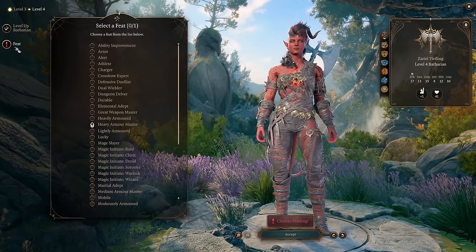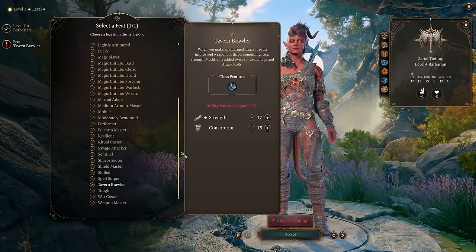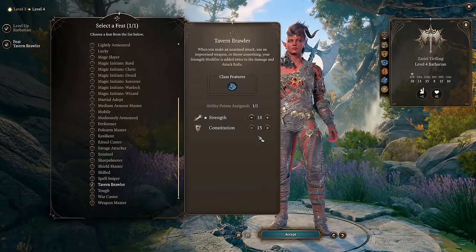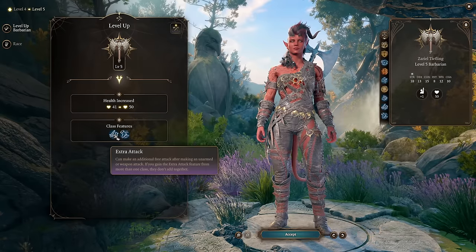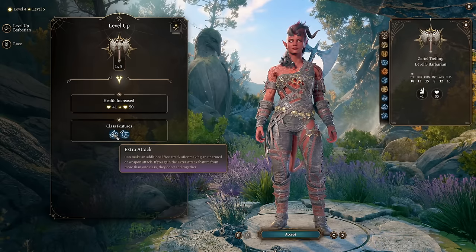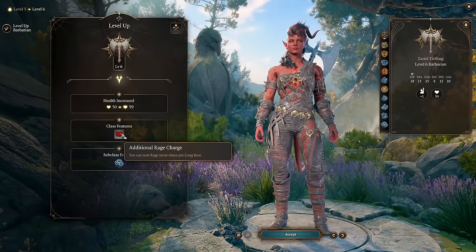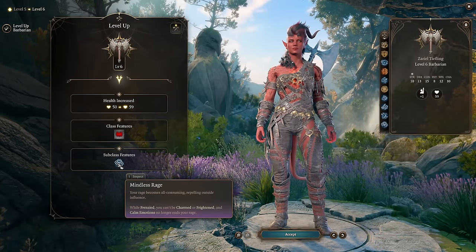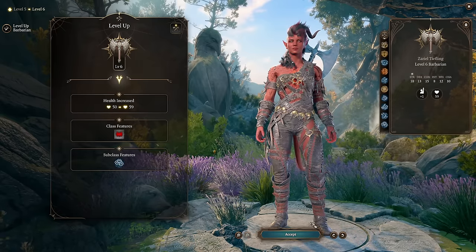Level 4: you get an additional feat. I recommend Tavern Brawler and adding +1 to Strength — with this feat you'll be throwing enemies a lot. Level 5: no choices needed; you get Extra Attack and Fast Movement, so you move faster and can make two attacks per turn. Level 6: you gain an additional Rage use, and while enraged you can't be charmed or frightened, and Calm Emotions no longer ends your rage.